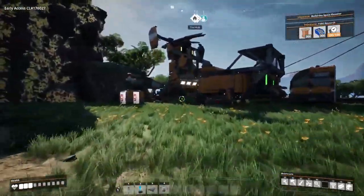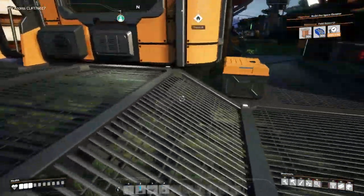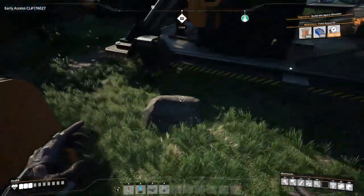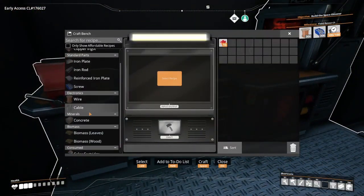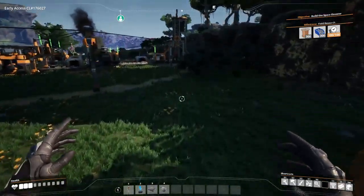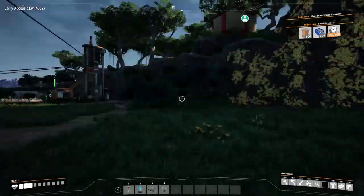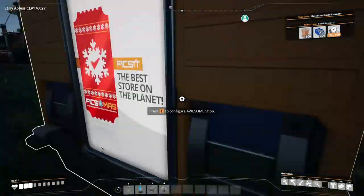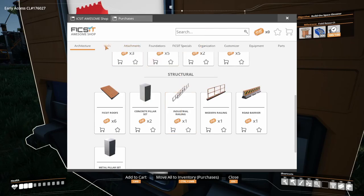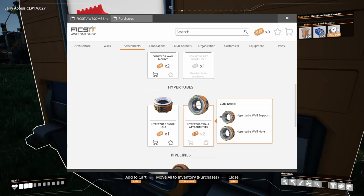First thing is gonna be with the Awesome Shop. We want a better way to get tickets, so we're gonna get the Awesome Sink - that's what it's called. Basically what it does is it lets you turn items into tickets, and each item has a specific value based on its tier. The goal is to get more tickets so we can get more stuff from the Awesome Shop.